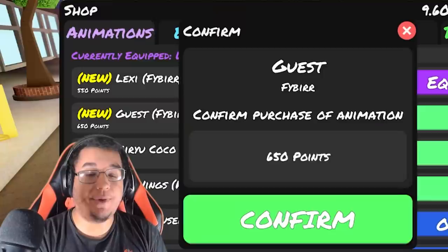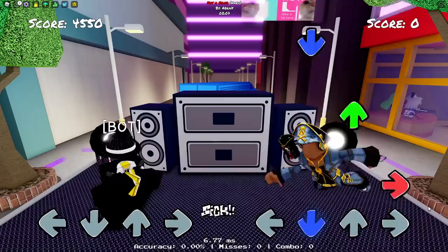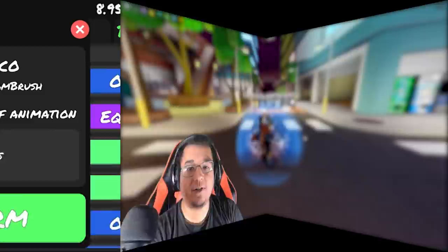Our next animation is going to be the Guest animation. This one's going to run you 650 points. This is what the animation looks like on idle — it's just like from the leak video, left, down, up, and then right as well. I like the levitation on it though, it looks really cool. I like that one a lot. It's very similar to all the other levitation animations that we have currently. Not too expensive — I think it's a good deal.